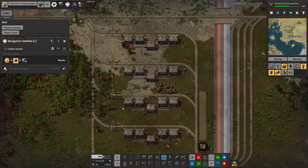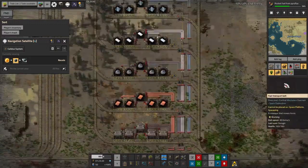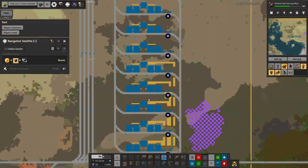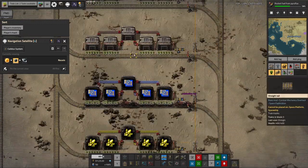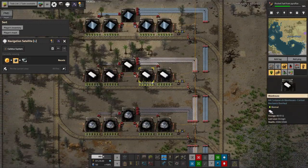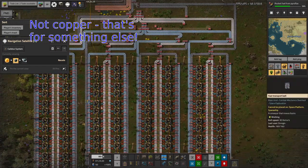As a starting point he's put in some additional stations down here. Up here he's got that big array of stations we were looking at last time, where he's going to be bringing in all kinds of different ingredients required for the different modules. At the moment he's started using the silicon, plastic, glass and copper, which are all being piped off down here into this facility.